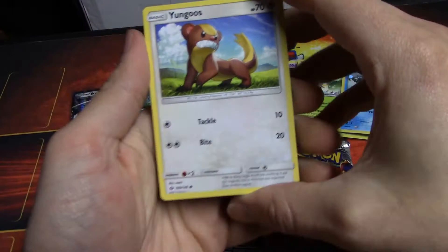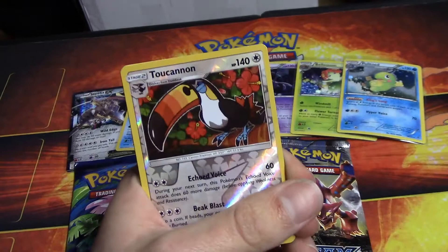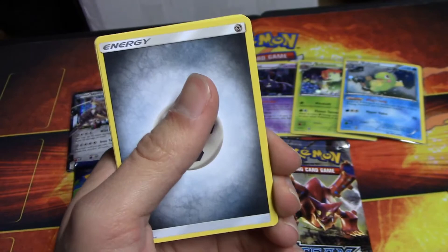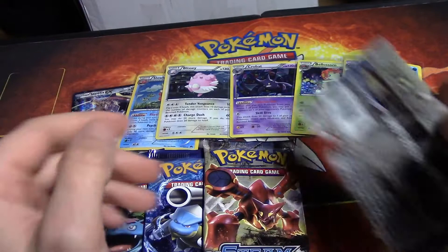And without further ado, we're gonna start busting these packs open. So in pack number one, we got a Yungoose to start off. We got a Yungoose, a Torkoal, a Litten, a Snubbull, an Eevee, a Toucannon, a Golduck Rare. We're not starting off pretty good. We got an Energy, a Torracat, a Prison Barb, and Dragonair. So first pack, we're not doing so well.